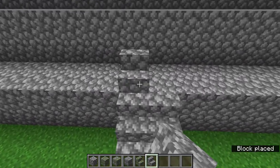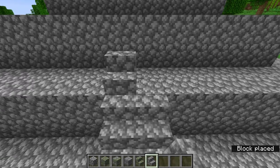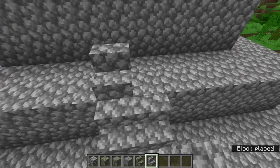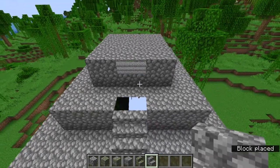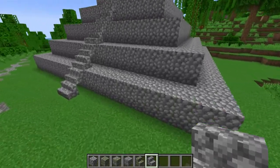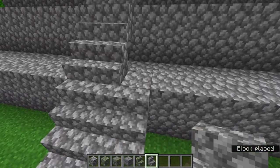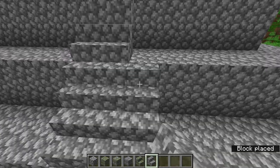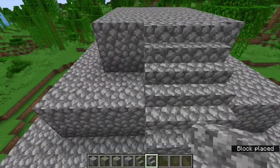Don't texture it yet, because once we have everything made out of plain cobblestone and stone bricks, it becomes a lot easier to go on. And of course, now we have a staircase — some rendering glitches happened along the way because it's Minecraft. Then we just go up one on each side so that way it's just a little bit thicker.